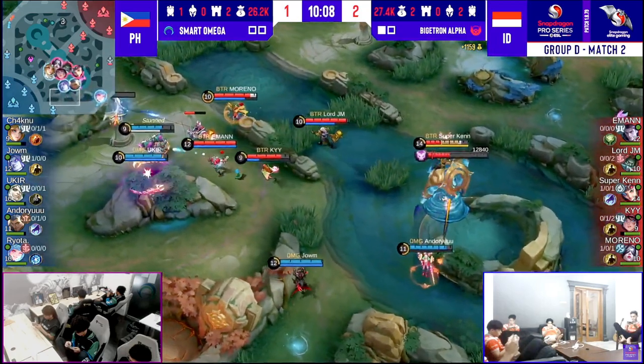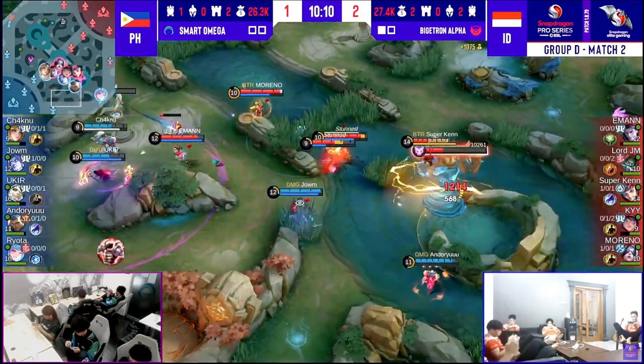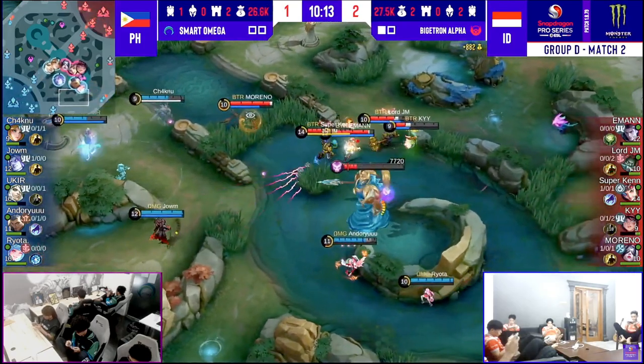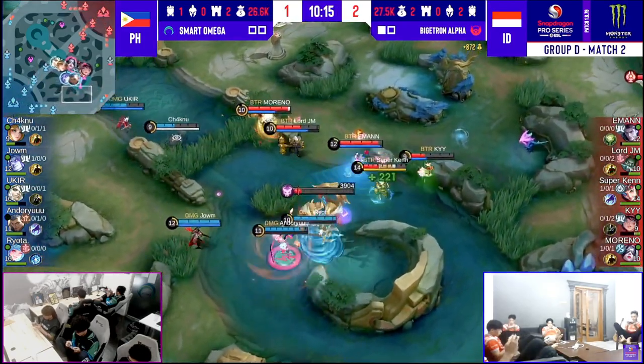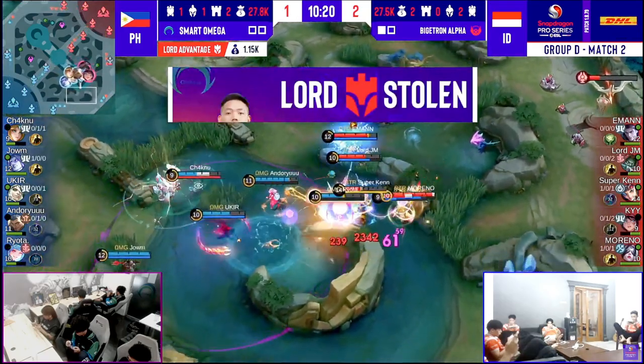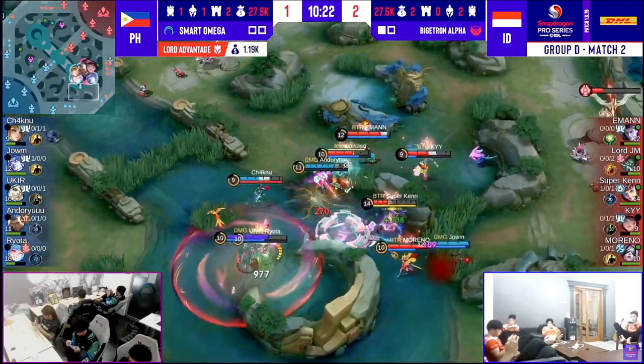With this three-level lead coming in from Superkane, I think the rest of Bigotron Alpha want this tier one a little bit more than the Lord. Emman is eating good — he had to flicker to safety. This Lord is going to be crucial. He's going to be secured by Jo'em. Vengeance used by Ryota — Bigotron Alpha would take this fight.